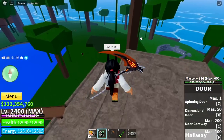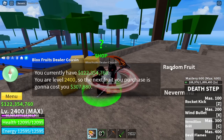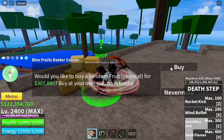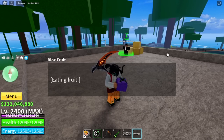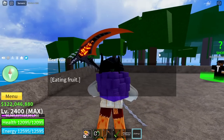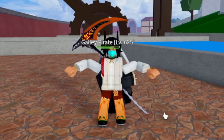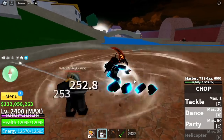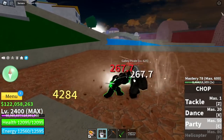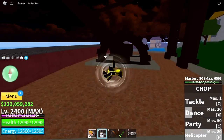For our third fruit, let's talk to our Black Market fruit dealer cousin. Another Chopfruit! OMG! So let's just eat it and showcase it for everyone. Let's head to Fountain City. For those who don't know, Chopfruit is immune to swords. The first skill is the Tackle, second skill is the Dance, third skill is the Party, and the last skill is the Helicopter — but guys, it doesn't damage the enemy.